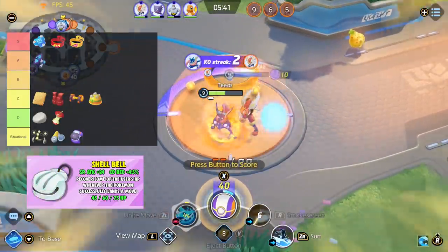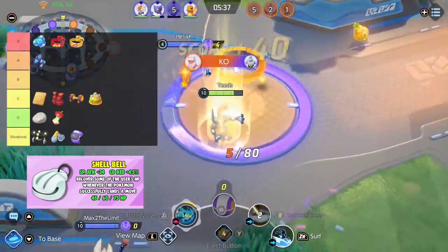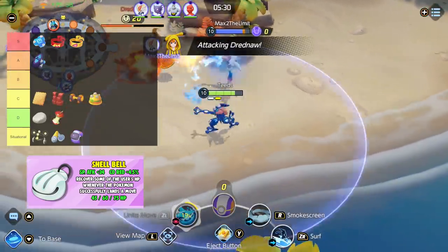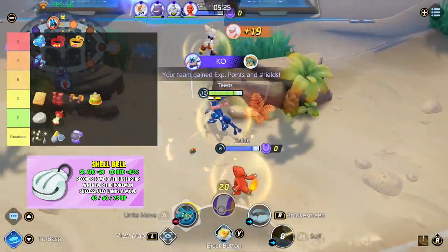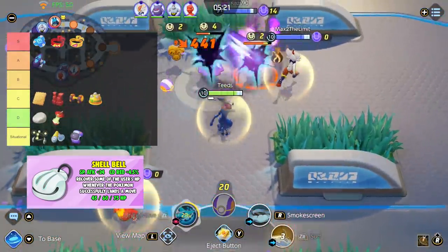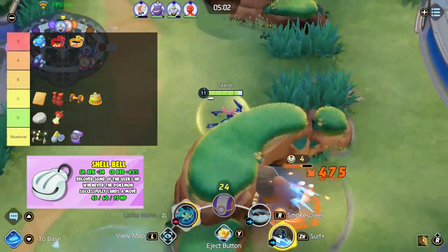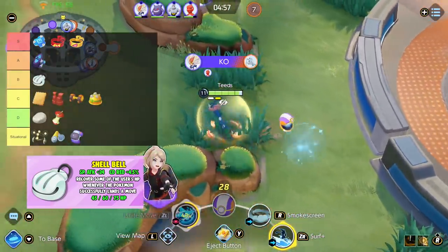Next is Shell Bell. Recover HP when successfully landing a move — the higher your special attack, the more HP you receive. To me, this item is not bad but not great either. The only Pokemon I build Shell Bell on is Gengar, because Gengar's playstyle is riskier than other special-based Pokemon and needs survivability. Shell Bell will recover health every time you land a move, and this triggers every 10 seconds. It's not great on many Pokemon at the moment because there are better items, but I'm placing Shell Bell in B tier because I'd rather build this over some other items below this tier.